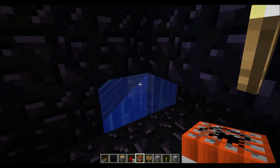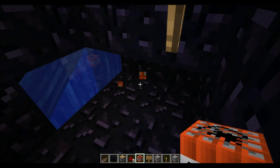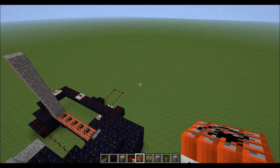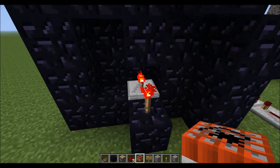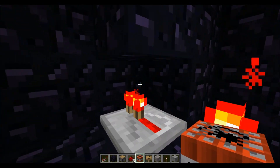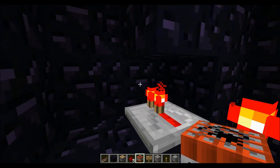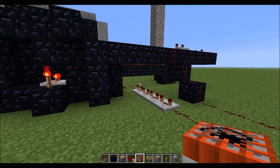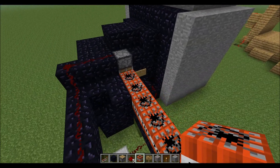This piston right here that I'm pointing at — it pushes the TNT into this area where it's then lighted by this little setup here, just a repeater and a torch that powers this block. When that third piston pushes the TNT through, the powered block touches the TNT and lights it. So now I'm going to get to the water.